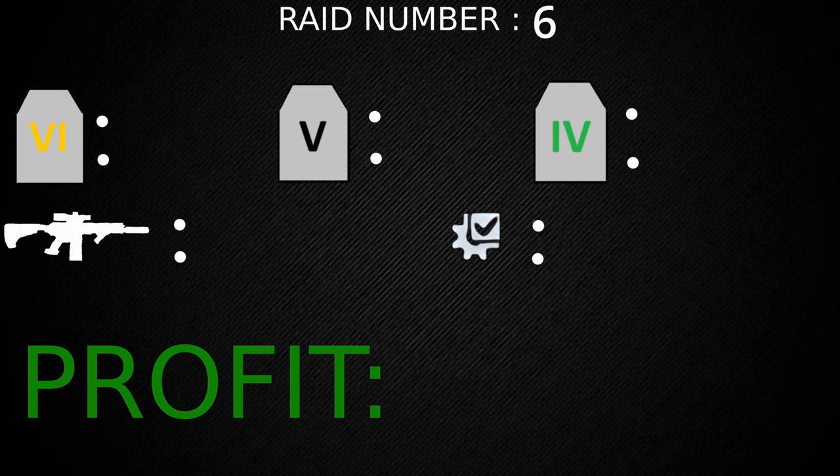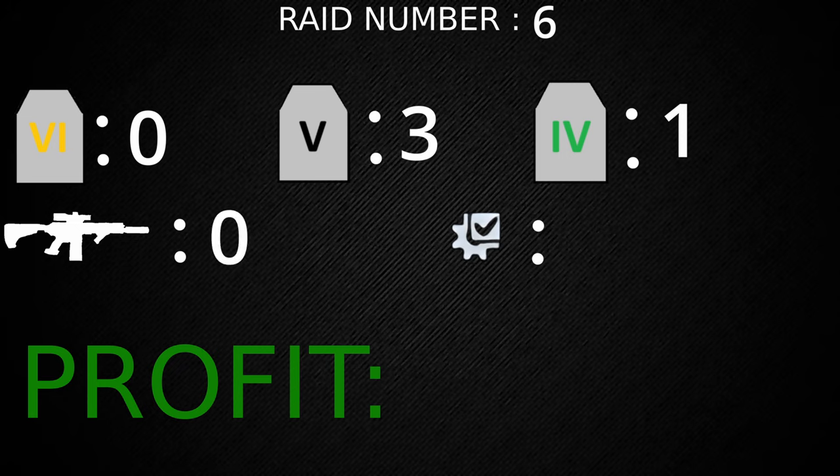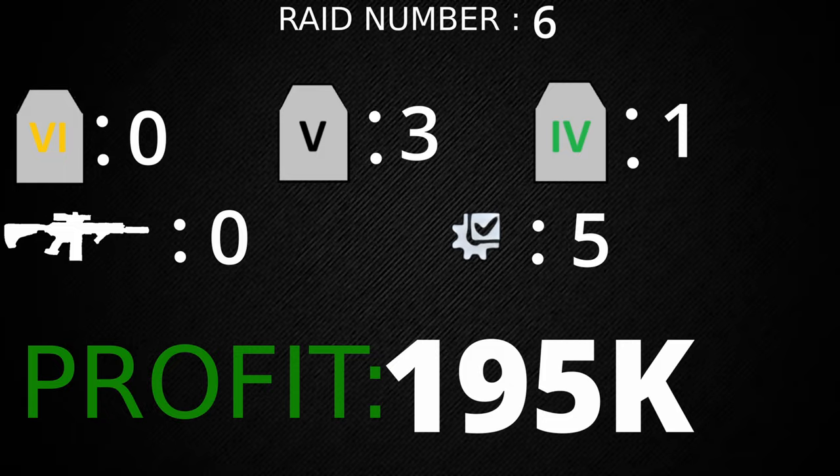Raid number six we got zero tier sixes, three tier fives, and one tier four. We got no guns and five attachments for a total profit of 195,000 rubles.